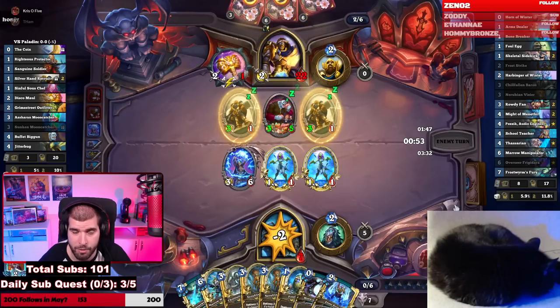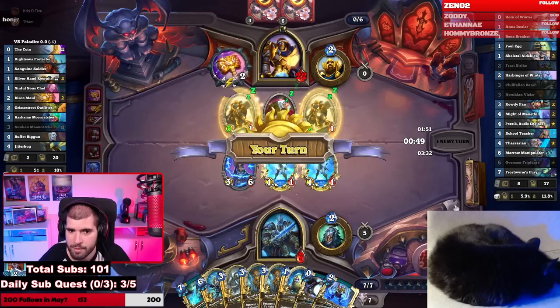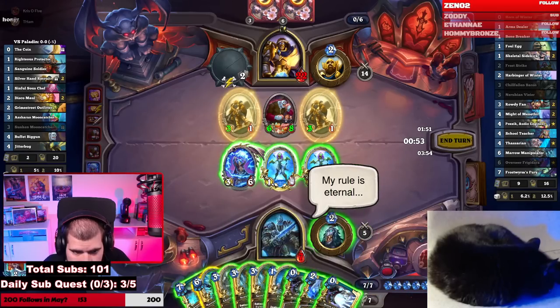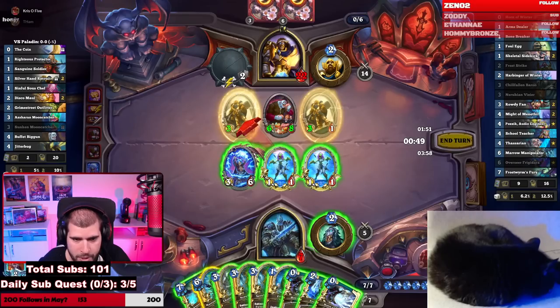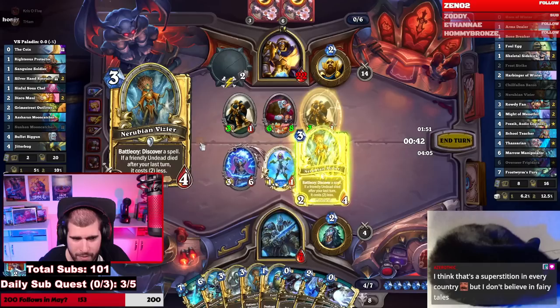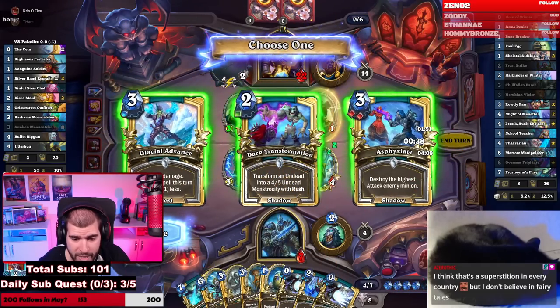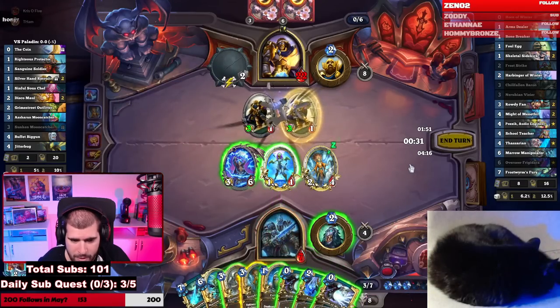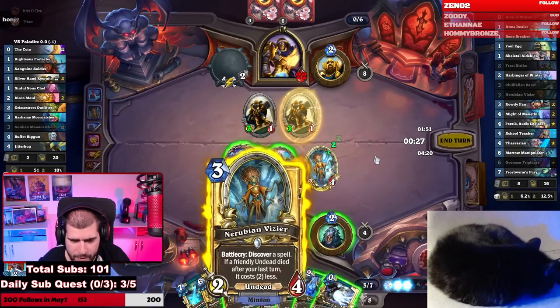He loses the buff, equips another one. No Might of Manifuel off the top. But we have double Horn of Winter. Let's poke out the 3/1 Divine Shield with the 1/1 first and play the Runecarving Vizier. There's your Asphyxiate — whip it out. Play Asphyxiate. Check out another Vizier. Dark Transformation. The 1/1 kills the 3/1, Horn of Winter, Hero Power goes face, transform it and attack. And Horn of Winter — 3/6 goes face and Frost Strike the 3/1 last. Attack, rush, and Frost Strike.